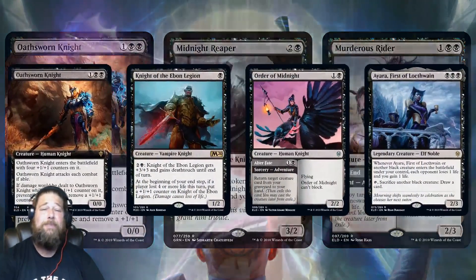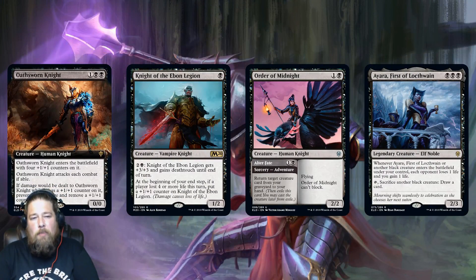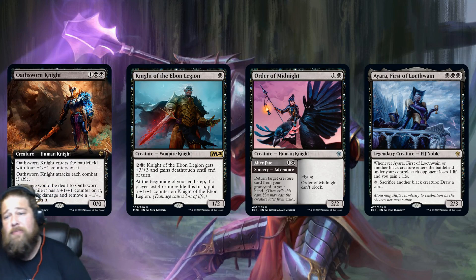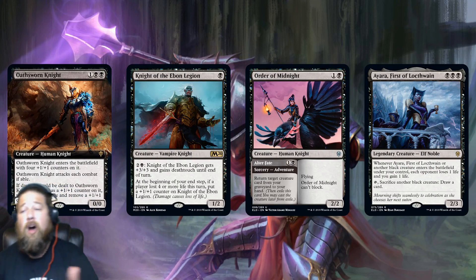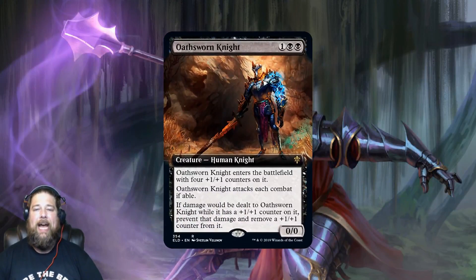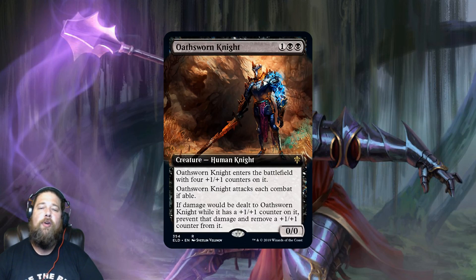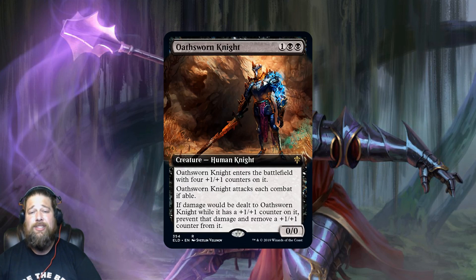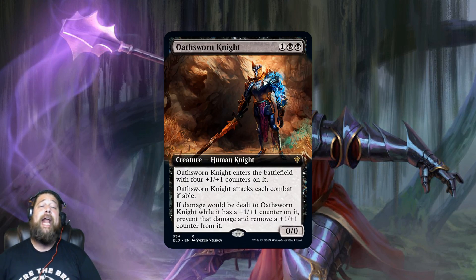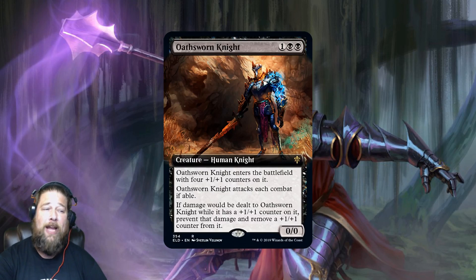As for Knight Tribal specifically, we already have two really good black three-drop knights — Midnight Reaper for Aristocrats and sacrifice synergies, and Murderous Rider as a Hero's Downfall with upside that I expect to be heavily played. Can Oathsworn Knight beat out the existing options? I'm not sure, but the more cards we see, the more I'm getting excited about some sort of Mono-Black aggro deck with Knight synergies. The curve looks strong with Knight of the Ebon Legion, Order of Midnight, Oathsworn Knight, and Ayara.